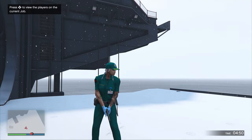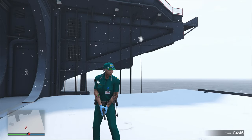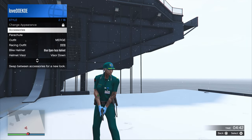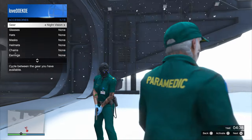When you spawn into the mission, you should see that you have the outfit on with the paramedic badge and the paramedic belt. The only thing you have to do is open up your interaction menu, then go to accessory and change your random gear — like a rebreather or an earpiece or whatever.